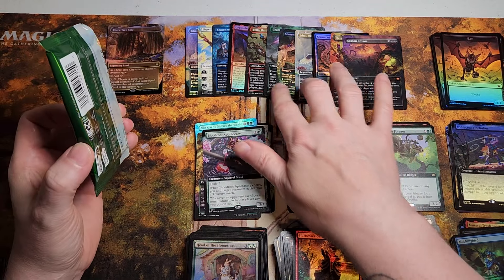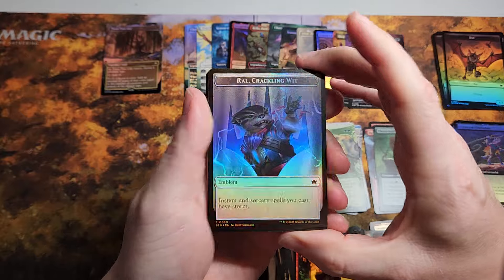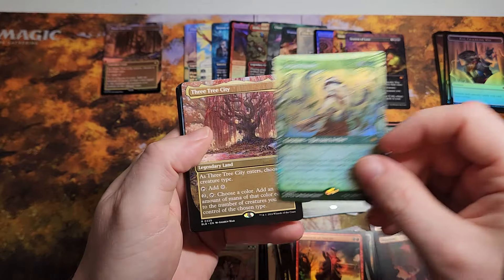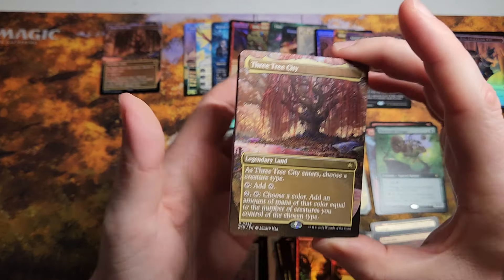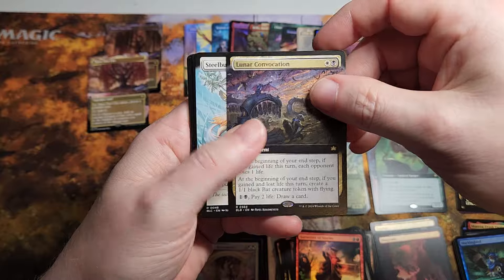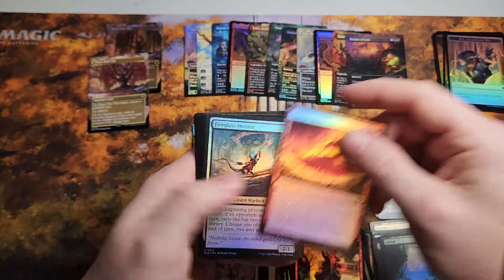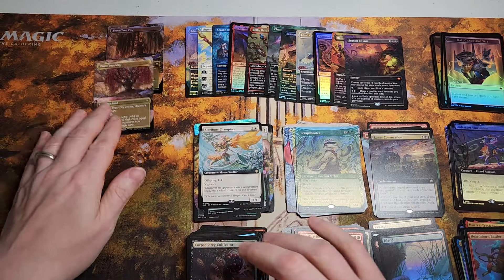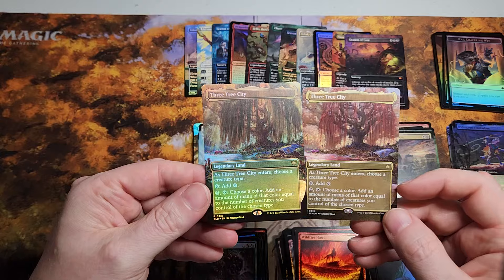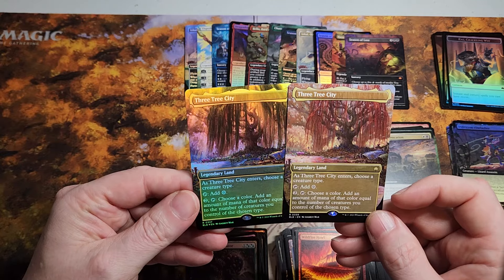Okay, last pack. Three, six, nine, eleven — can we average one mythic a pack? Good old Rao, look at that little fella. Scrap Shooter — very interesting. Oh, a regular Three-Tree City — there's another thirty dollars, that's a great hit for a rare. Lunar Convocation, Steelbird Champion, and the Battler. Still a great pack. We ended on another full art Three-Tree City — same season it looks like. 337... 339 — interesting, different numbers. I wonder why they're different.